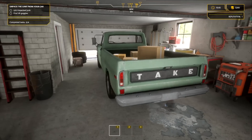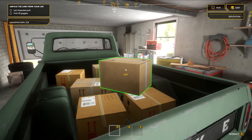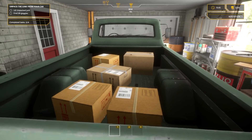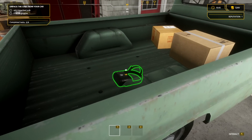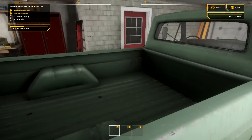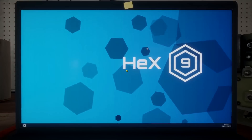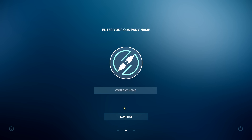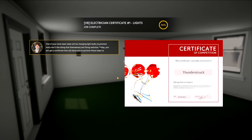On top left it says 'unpack junk' — I guess we gotta pick these boxes up. There's actually cars outside, pretty cool. Let's interact with the box — just click on these. Excellent, he brought his VR with him! The car is unpacked. Now we go on the laptop and choose our logo and company name. I picked the one with wires — perfect Canadian logo. Company name: Thunderstruck. Why not?